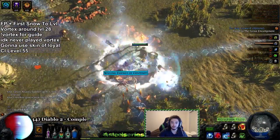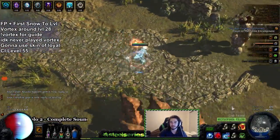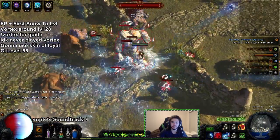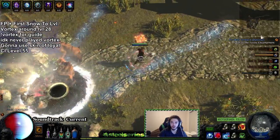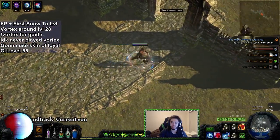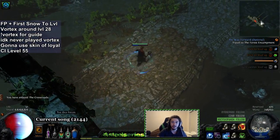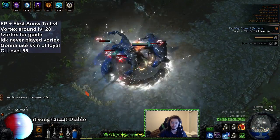Single target is manageable, which is not too bad. Another cool thing is I have pretty decent ES regen — I'm going Zealot's Oath and I'm getting a bunch of regeneration on the tree, so we're looking at probably near 1k ES regen per second. I'm actually curious to see how much ES I can pick up considering I'm at 7k at level 60.